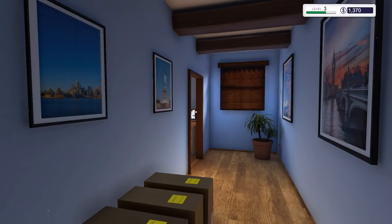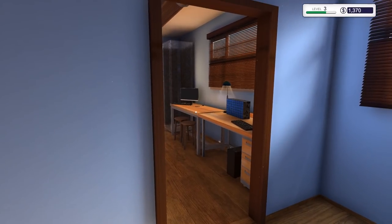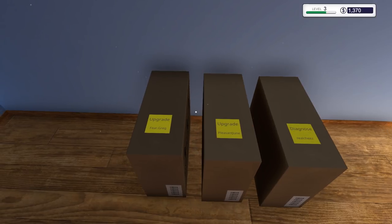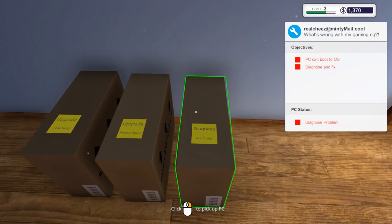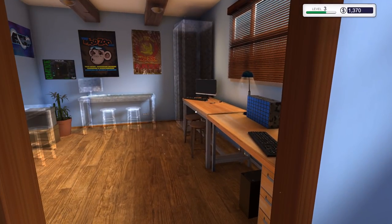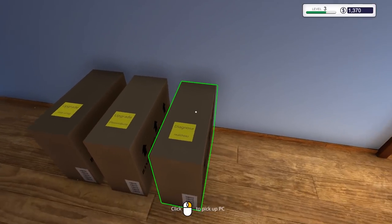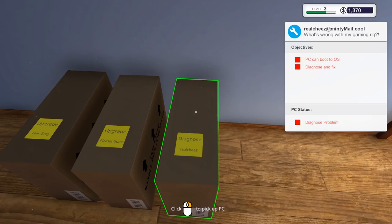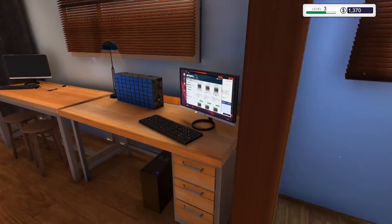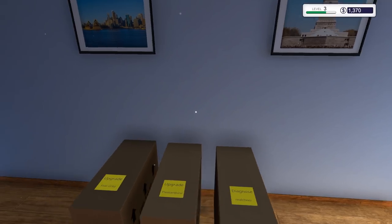Welcome back to PC Building Simulator. In this episode we'll be doing some diagnostics, because previously a lot of our missions were very static - it was a case of the RAM's busted, or the hard drive's gone, or clean a virus or whatever. Whereas now it's a bit more freeform: diagnose what the problem is and fix it. Though it still tells you what they're going to pay you, rather than you diagnosing it and giving a quote, which would be more accurate.